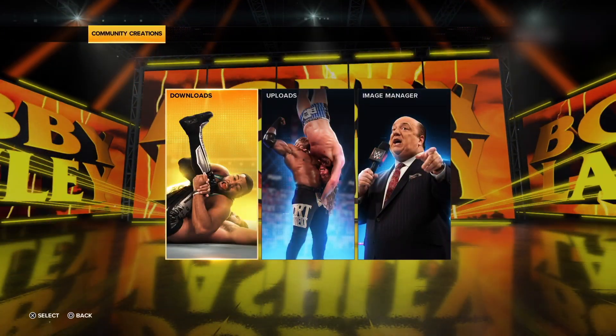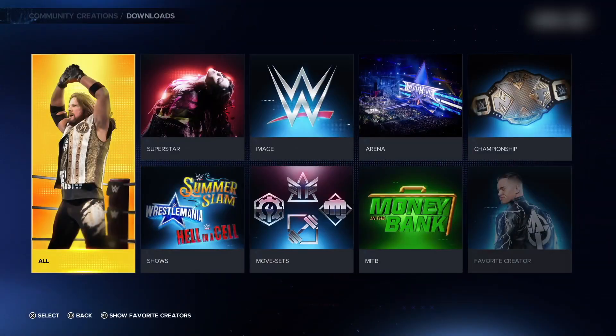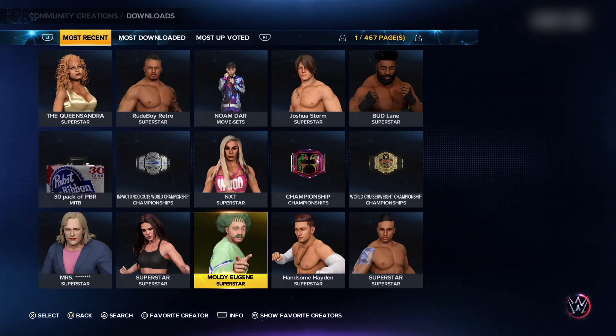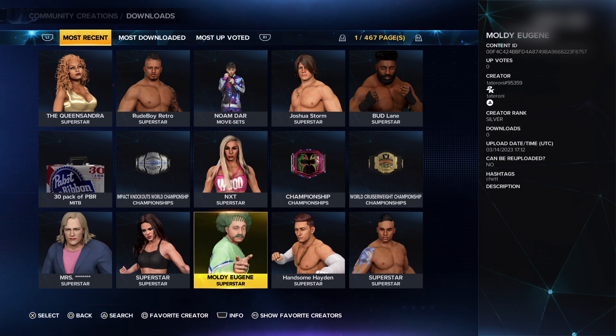Go to downloads. All the way to the left click on all. On the top row of options you will see some selections. Go to the one that says most downloaded.